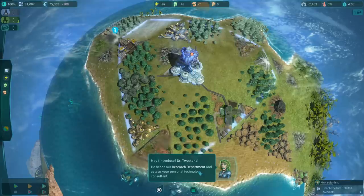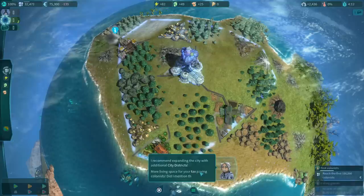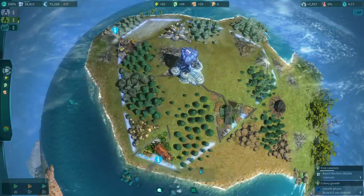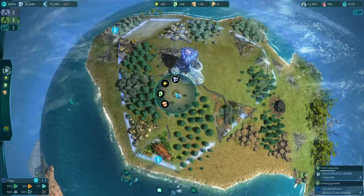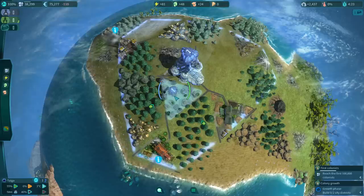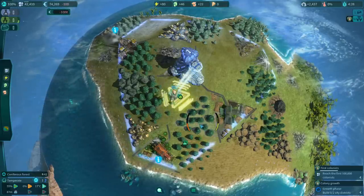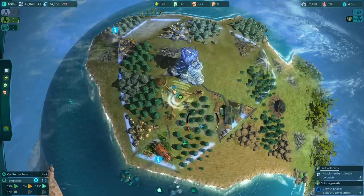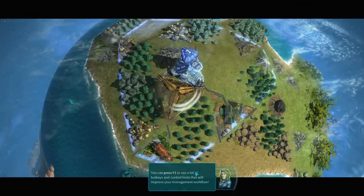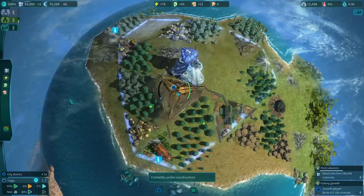Introducing Dr. Two Stone, who heads our research department and acts as personal technology consultant. He recommends expanding the city with additional districts - more living space for taxpaying colonists. I put in a city district next to forest so people get extra smiley faces. Everybody knows smiley faces are the de facto currency of the realm we're running right now.